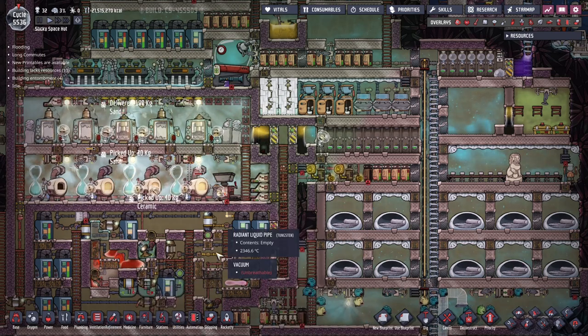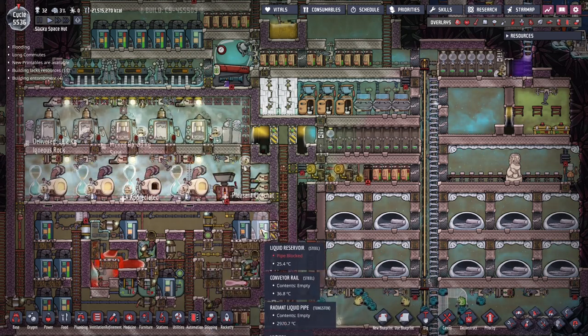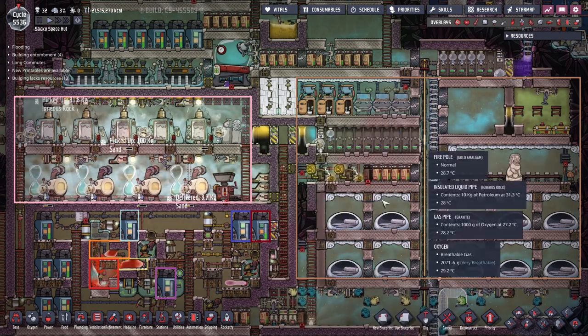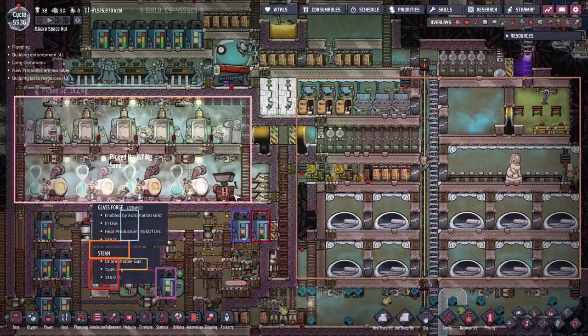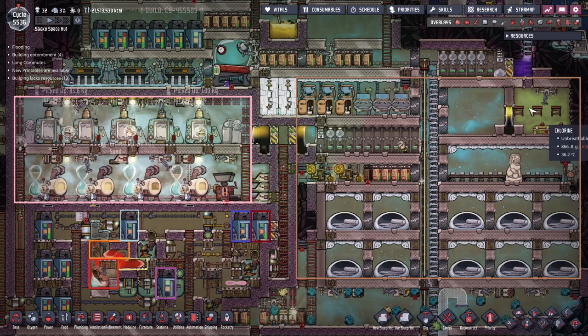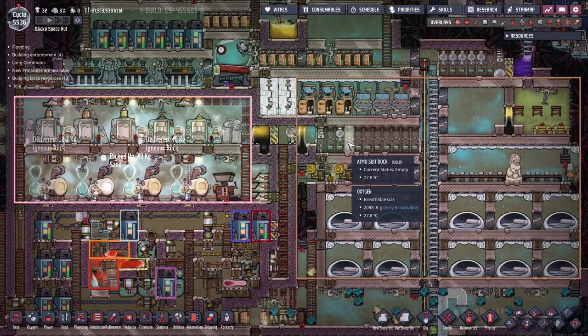The boiling to rock gas is done by the metal refinery here on the side. Here you can see all the areas: first we've got the living area with 10 dupes working around the clock. This is the steam box where they work. Their food just gets delivered to them periodically and stored in the chlorine box, and we have atmosuits coming in.